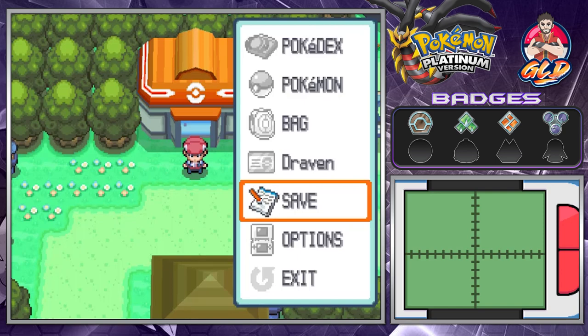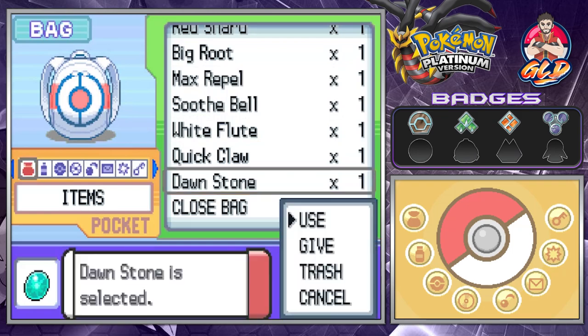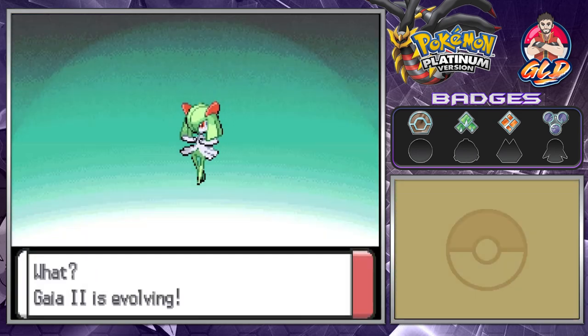That's what many of you guys wanted. We've already passed level 22, which was the level it would learn Slash. It is what it is, but we got the Dawnstone. Let's go ahead and use it and finally evolve our Curlia right here.